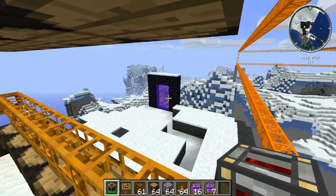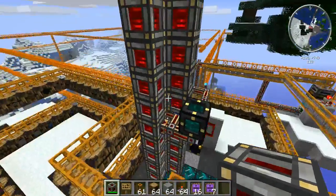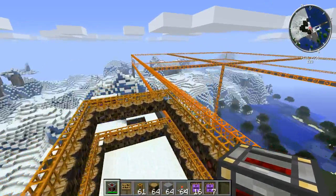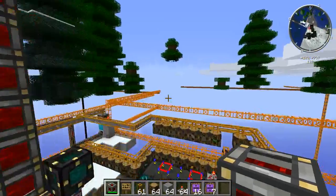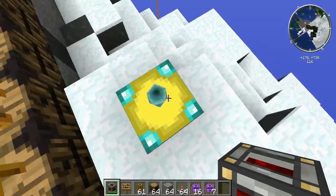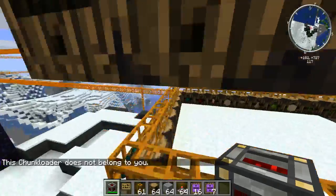Somebody else is actually spawning creatures over there. We've got people working in the nether, and as you saw on the TPS, the nether is even more reliable at this point. We haven't been able to do as much in the nether but we wanted to make sure everything was set up right. This test world seems to be working pretty well — everything is working as we expected. There are a few items that have been turned off; you'll see these chunk loaders here — if you were to actually try to build a chunk loader like this one, it would not allow you to.